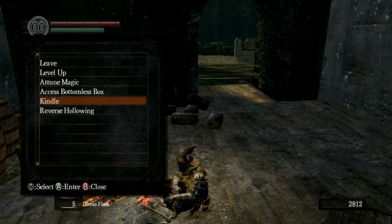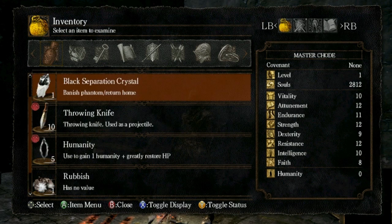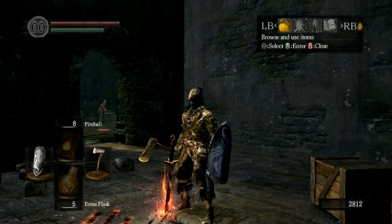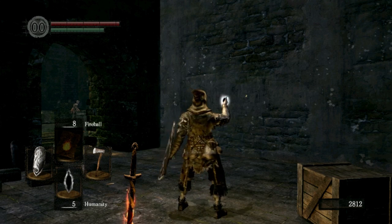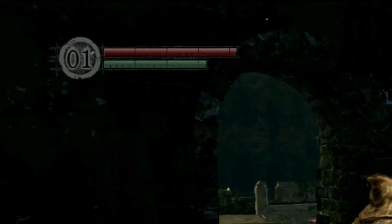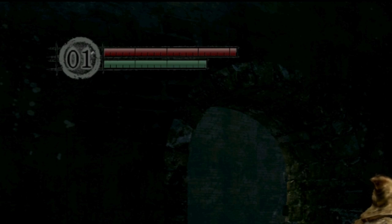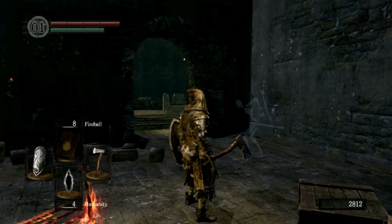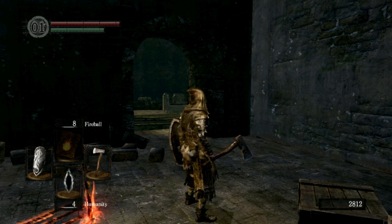Let's talk a little about humanity. Humanity is an item, just like any other item, and you can equip it to your fast menu with the down on the D-pad. What it does is that number up in the top left corner goes up — that's soft humanity, which is humanity you've used. Then you have hard humanity, which is the item kept in your inventory. Every time you die, you lose not only all your souls but all of your soft humanity. You don't lose your hard humanity. So same as soul items — don't use humanity unless you know you're going to need it really soon.